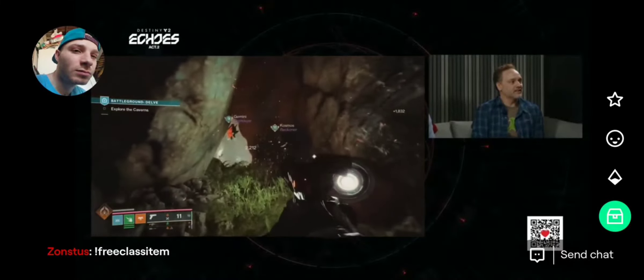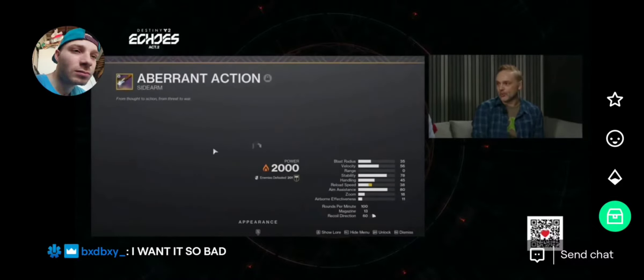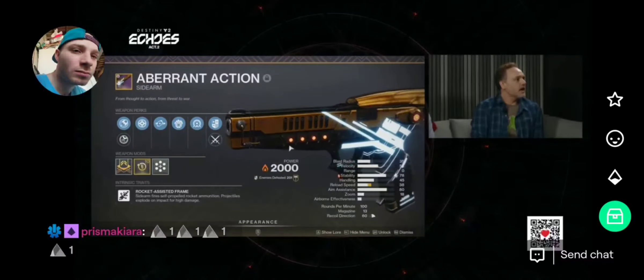The roll that we're showing here is Heal Clip Incandescent, which is probably the one that synergizes super well with solar subclass — definitely the one that does that the best.